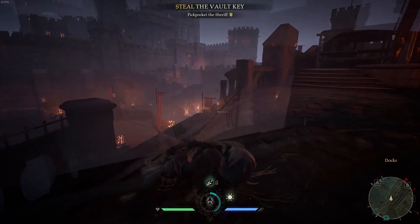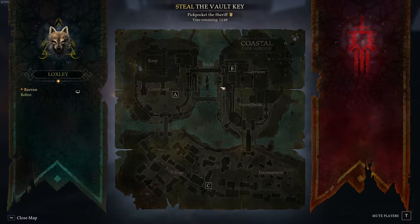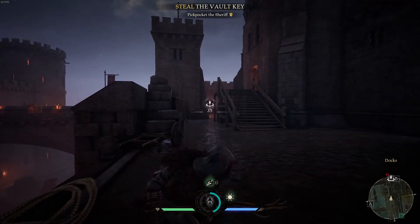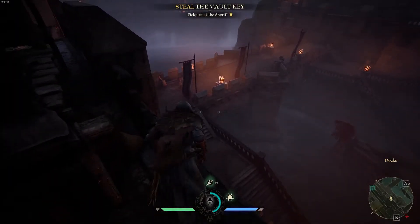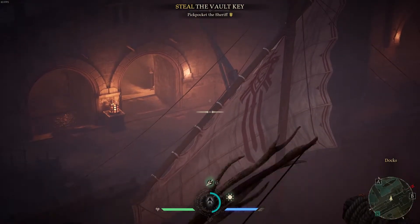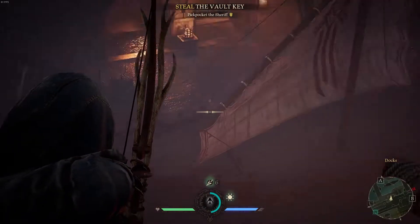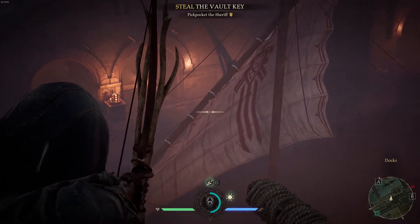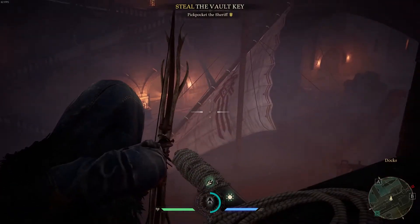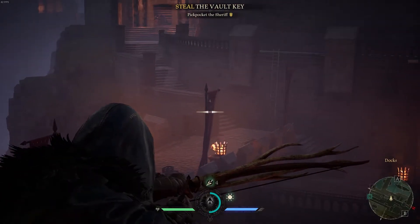Now, moving a little bit toward B - the spawn for B is up over there in the corner by the portcullis. From this spot, you can try to get as far left as you can, but you're not going to be able to get the guy on the right since the sail will stop your arrows. However, you can still shoot through the banners right there, and that goes for all the banners.